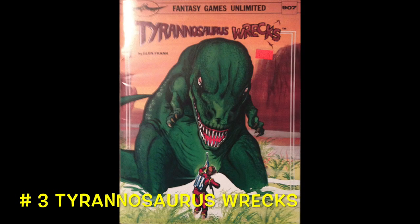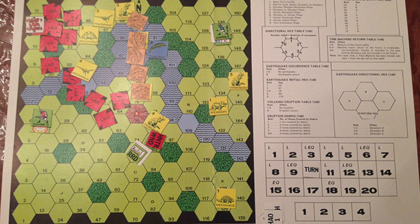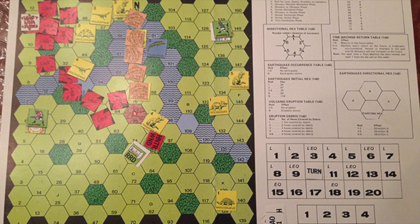Number three is Tyrannosaurus Rex from Fantasy Games Unlimited. Believe it or not, you can get this game for $5.97 from either Fantasy Games Unlimited or Amazon. They also have a PDF version for $4 if you really need to save that extra $1.97, but I wouldn't. Just go out and spend the extra on shipping and get the print version.